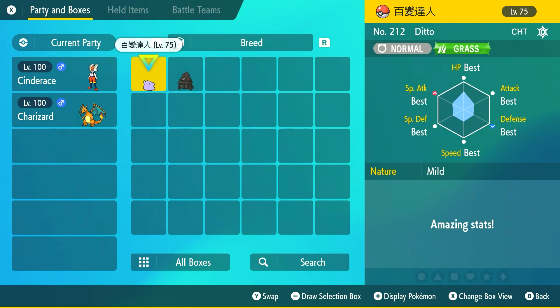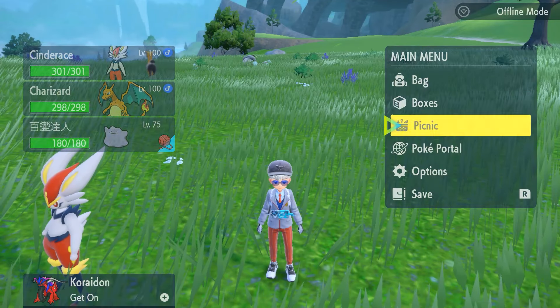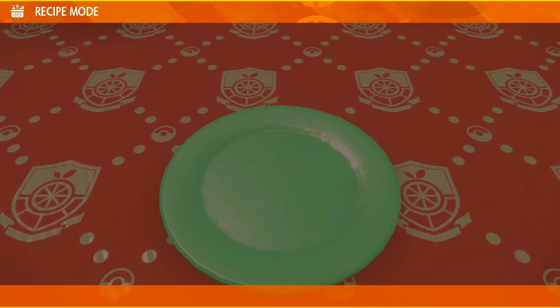Cinderace and Charizard are not the only forms of their lines that you can get. You're actually able to get a Charmander from the Charizard line just by having the Charizard caught from the event, and you can also get a Scorbunny from the Cinderace line. So if you want to send them to other people or even shiny hunt for a shiny Cinderace or shiny Charizard, this is how you do it.